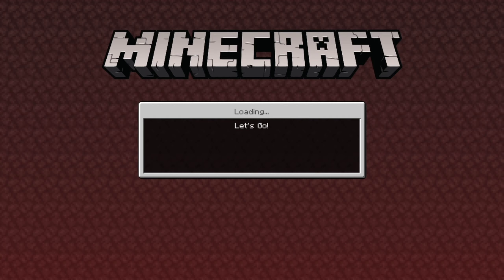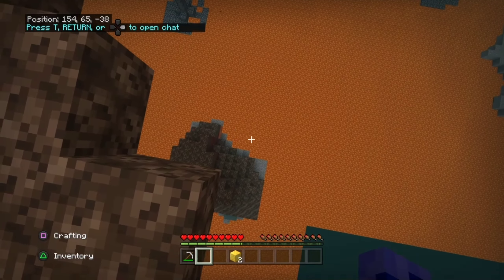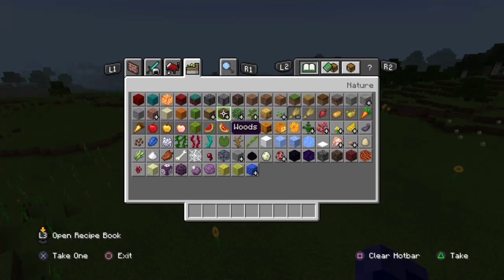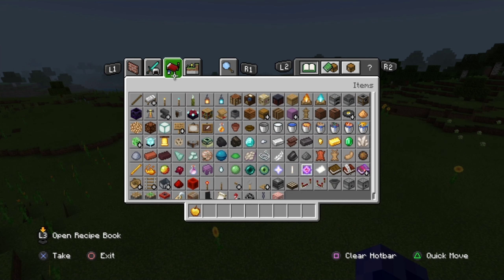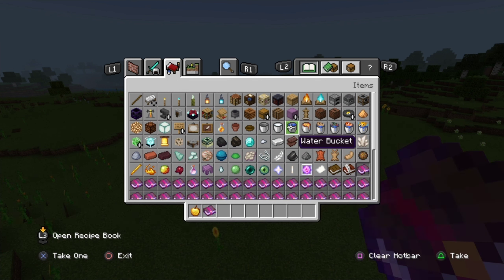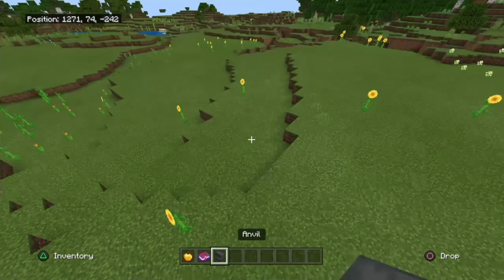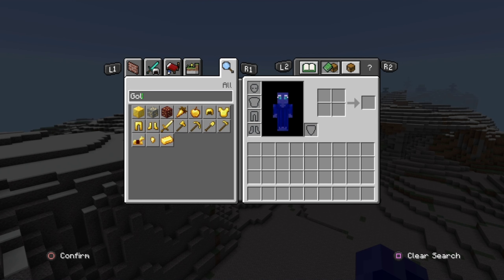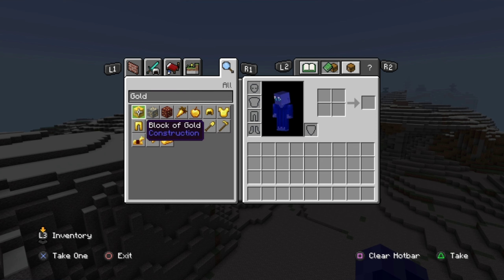In the nether with the new Nether update, you get the soul sand valley, blue fire — we get it. Moving on: gold has many other uses like golden apples or even enchanted golden apples. Let me try a trick with them — projectile protection on the anvil. Guess it doesn't work in 1.16 — they patched that. But this is all the stuff gold is used for. There are 15 gold uses.